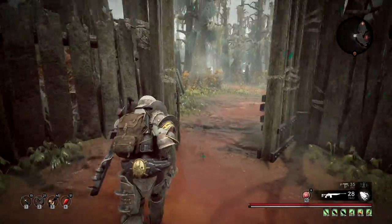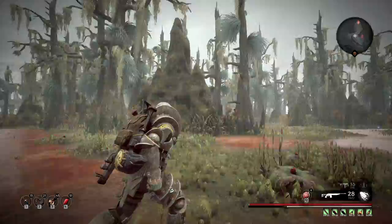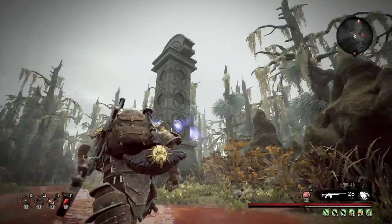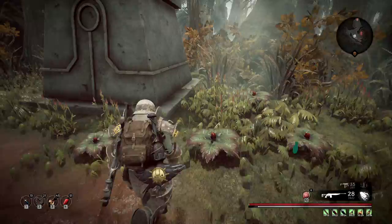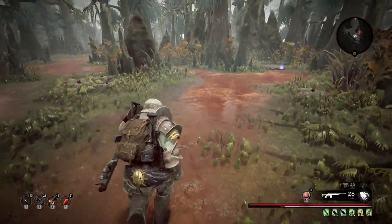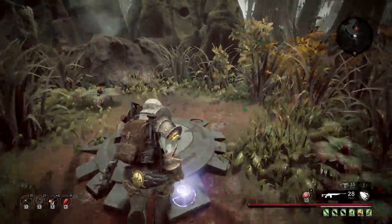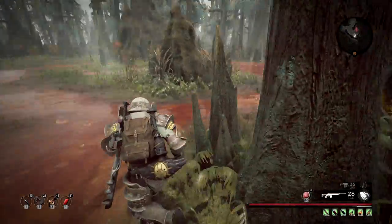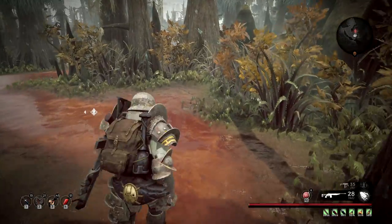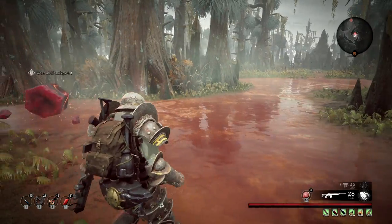I think it will spawn once every 10 map generations or something crazy like that, and it will be on this side of the wall. So no matter how much you play it, you just might get unlucky. But the good thing is that you can sometimes see it from a distance. People are saying they found this in survival mode and the mechanics are a little different, but I can't confirm or deny it because I haven't played survival mode yet. As soon as I find more stuff, I'll let you know.